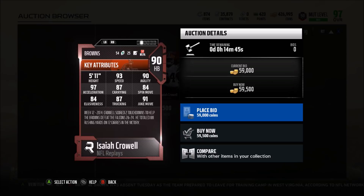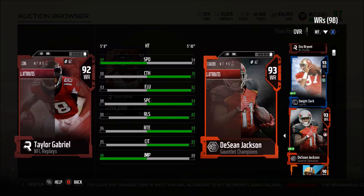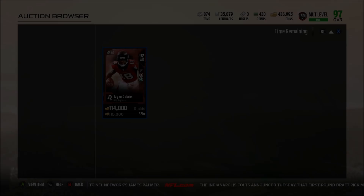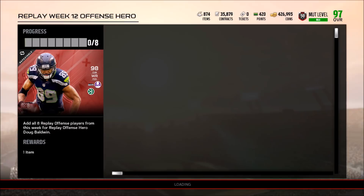Then we'll take a look at Taylor Gabriel — he's rocking 97 speed, holy crap! Look at his jumping: 97 speed with 98 jumping, and he's only 5'8". He also has 99 acceleration — that might be the first player I've seen with 99 acceleration that's a wide receiver, except maybe Randy Moss. So he's likely the first 95 overall or below with 99 acceleration — that is pretty freaking good.